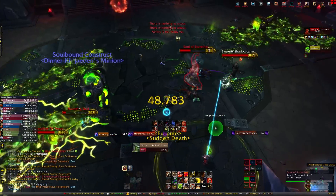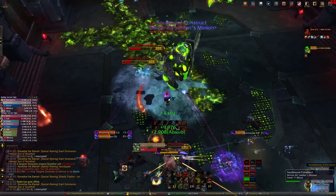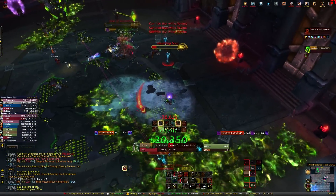Keep in mind that everything you do as the construct still affects your raid — meaning if you spawn a prison on your raid, they're gonna get trapped. You can pop all your offensive cooldowns as soon as Sockrothar comes out of the construct. Defensive cooldowns should be saved for Apocalypse if needed.